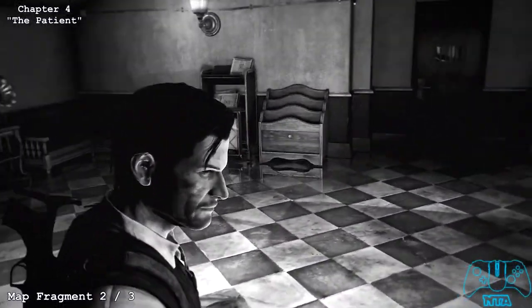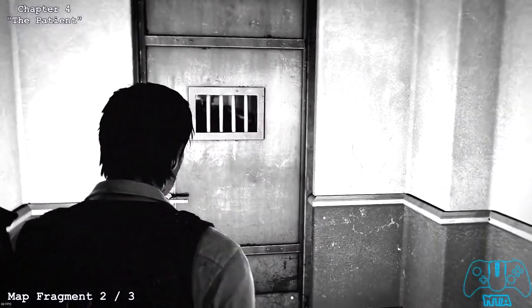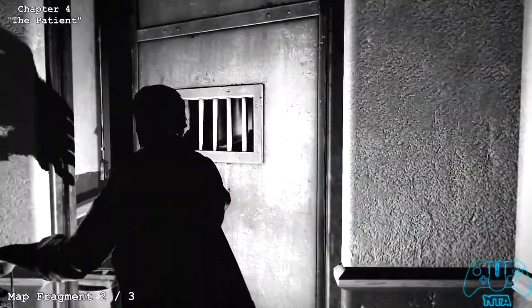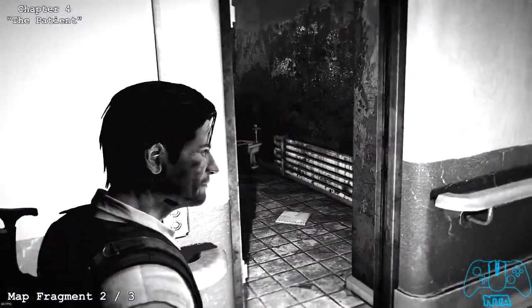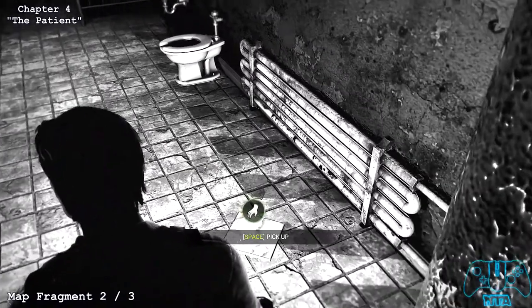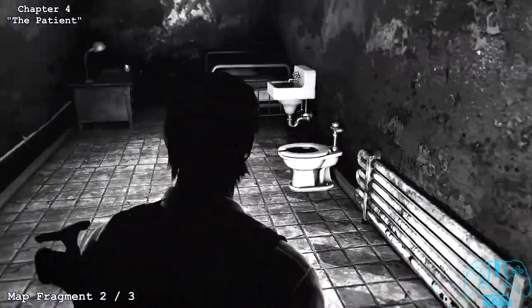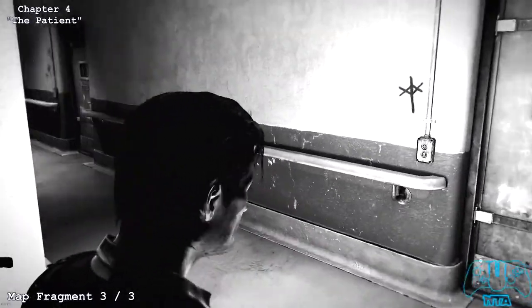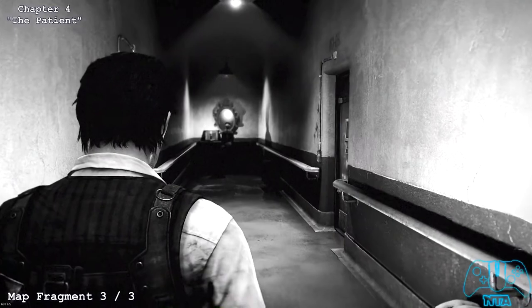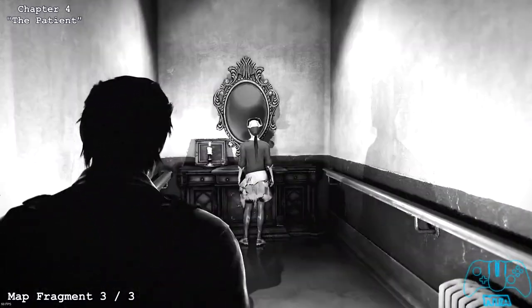Map fragment number two. During the scene with the nurse, you should notice the nurse in the very far distance looking into the mirror. Do not go towards her. Go for the first door to your left and pick up this map fragment. If you happen to go to the nurse, this map fragment will disappear. So you can't get it if you go past the nurse area.